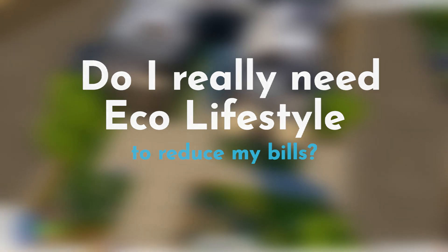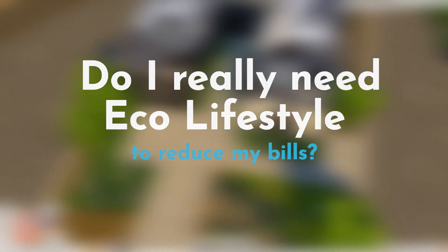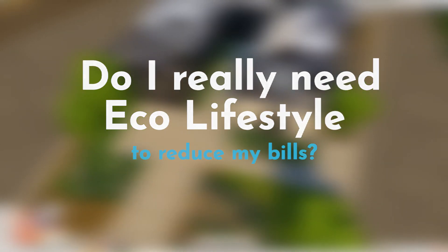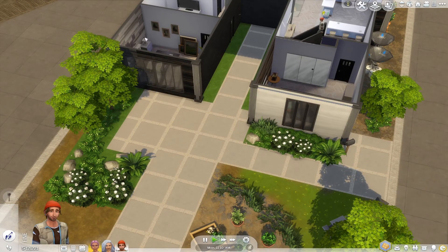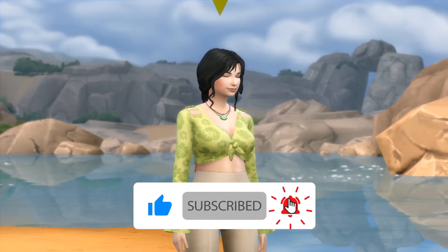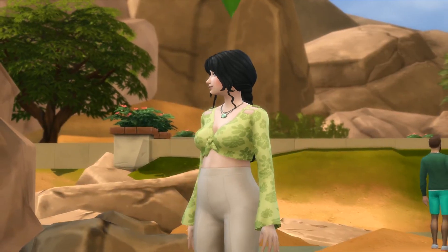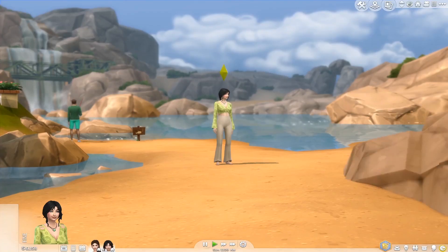If you want to lower your bills, you don't really need to own Eco Lifestyle, but you need to be more thoughtful when buying things. It can be hard when starting out — like during a rags to riches playthrough — to afford the best appliances with good consumption rates. If you want to see part two of this series on how to reduce or lower your bills in the Sims 4, let me know in the comments! I truly hope you liked this video — subscribe, like, comment, and hit the notification bell. Thank you so much, and I'll see you next time!